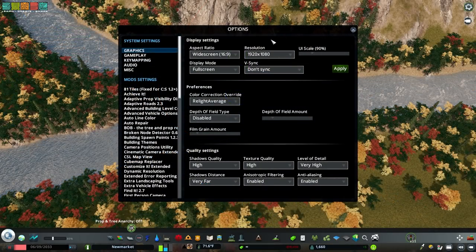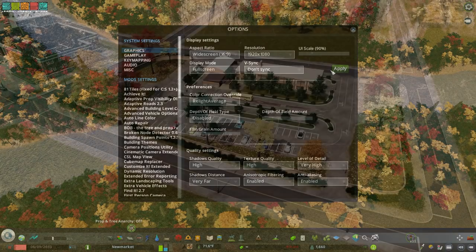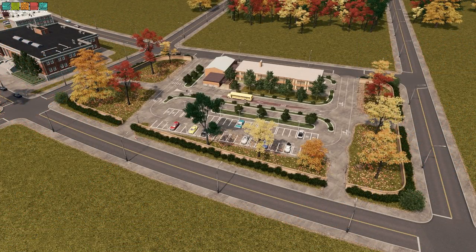Get UI Resolution to make the in-game menus smaller. They're still very visible and you can see your build better. For an easier custom building experience, get Pollution Solution, Remove Need for Pipes, and Remove Need for Power Lines.